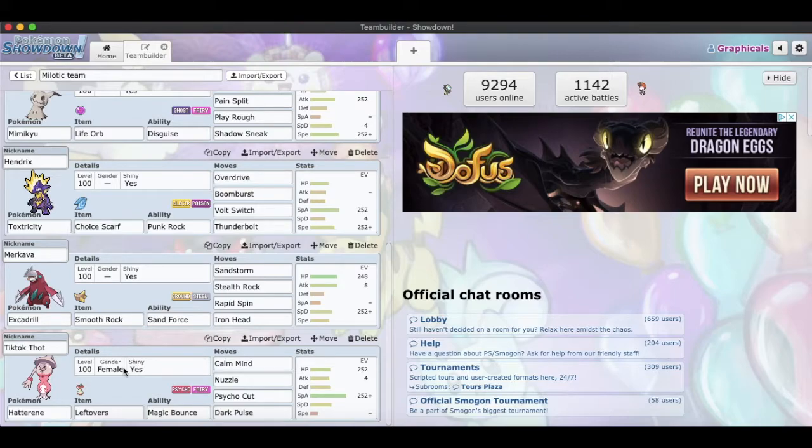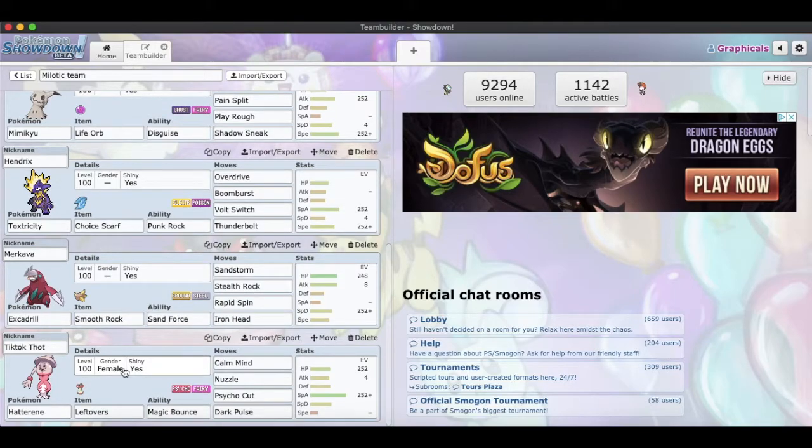And then this is our main starter because of the hidden ability Magic Bounce — our Hatterene, nicknamed Tick-Tock. I thought that nickname was genius. With Leftovers, Calm Mind, Nuzzle, Psycho Cut, and Dark Pulse. HP all the way up, Attack at 4, Special Attack at 252. This one is for setting up Calm Minds, paralyzing people with Nuzzle, then hitting hard with Dark Pulse for flinches and hard with Psycho Cut.